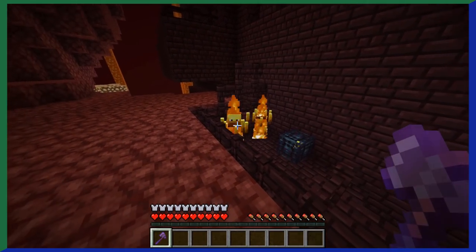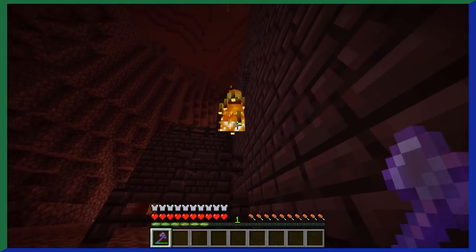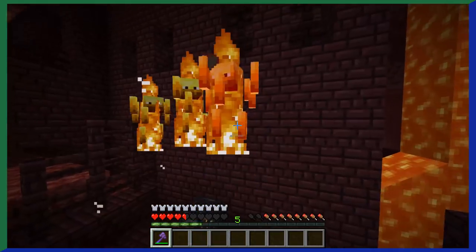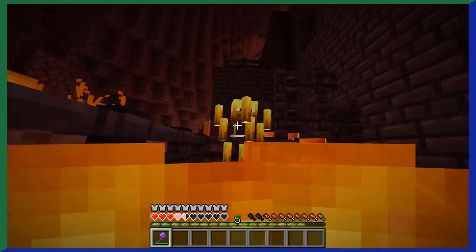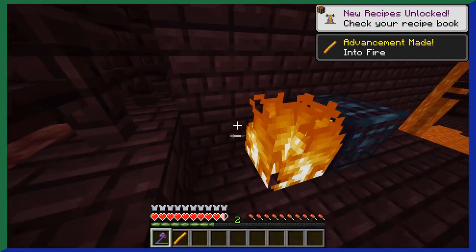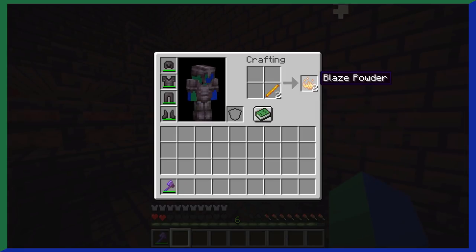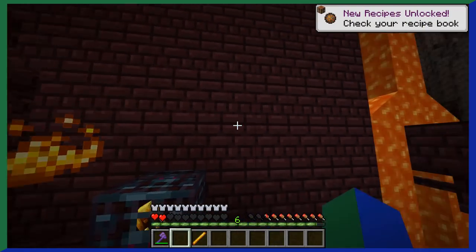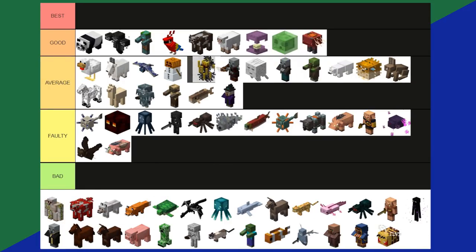Blazes — the mob that is crucial for beating the game. Blazes naturally spawn in the nether, and the name doesn't lie: they are on fire, shoot fire, and fly. They're annoying, but once you kill them there's a 50% chance they drop a blaze rod. With a blaze rod you can make a brewing stand or blaze powder — two very important things in Minecraft. Are blazes hard to kill? Yes. But is it worth it? Definitely. Blazes are an average tier.